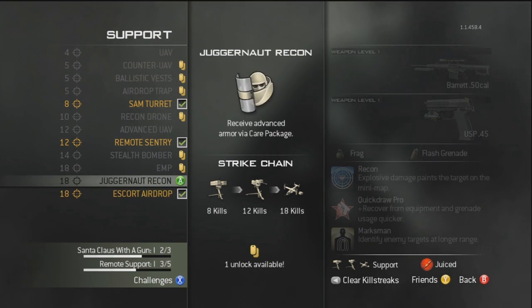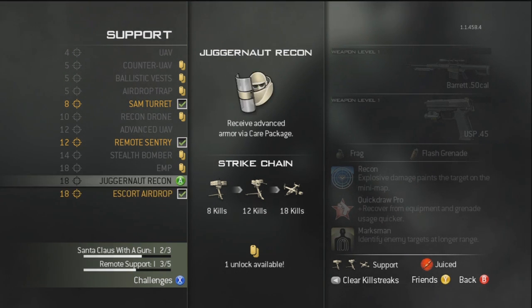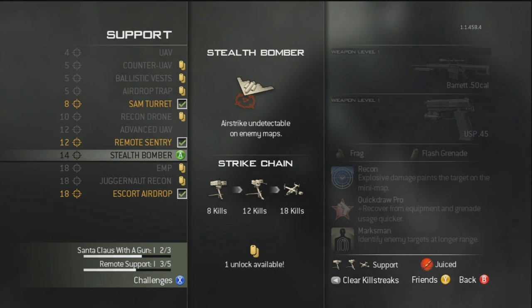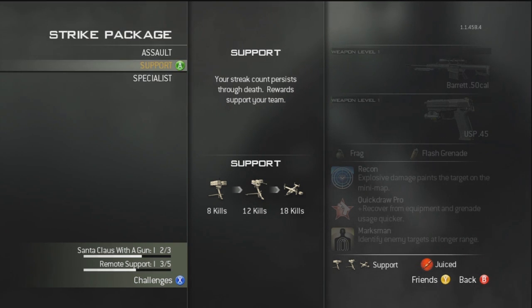The best one in Support I think is the Escort Airdrop — it will drop multiple care packages, like six I believe, and you can get care packages that'll give you sentry guns, stealth bombers, all that good stuff. So in my opinion, Support is actually better than Assault.